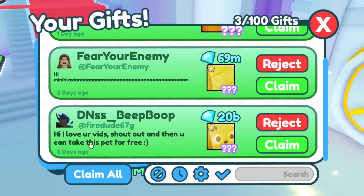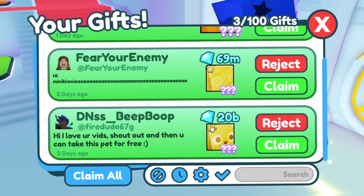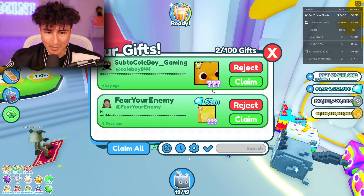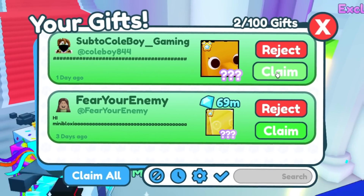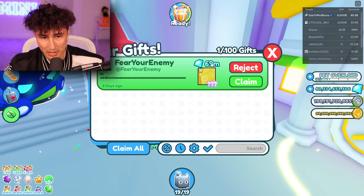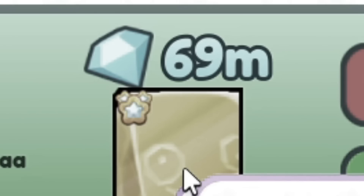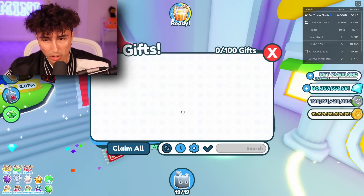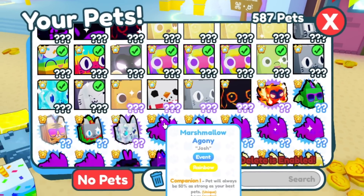Mini Bloxian with 10 billion gems and also a huge hell rock. Honestly boys, we might get a full arsenal of huges back. Beep Bop, thank you so much for the golden enchanted deer and 20 billion — that dude's a legend. Colby Gaiman with a huge pterodactyl — I appreciate that. Fear Your Enemy with 69 million gems — funny number — and a golden huge hell rock. Appreciate you, bro. Thank you for all the gifts — we now have a full arsenal of huges again. We've got a really good deal.